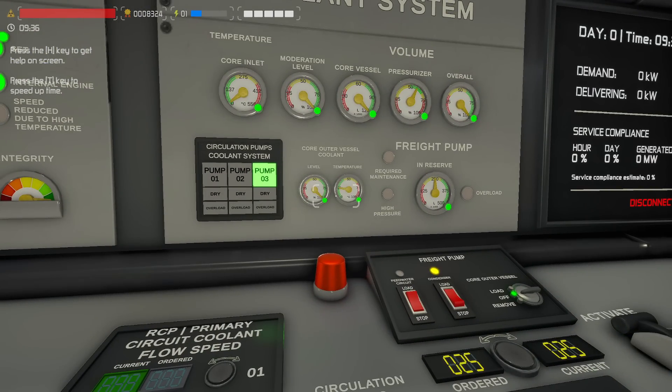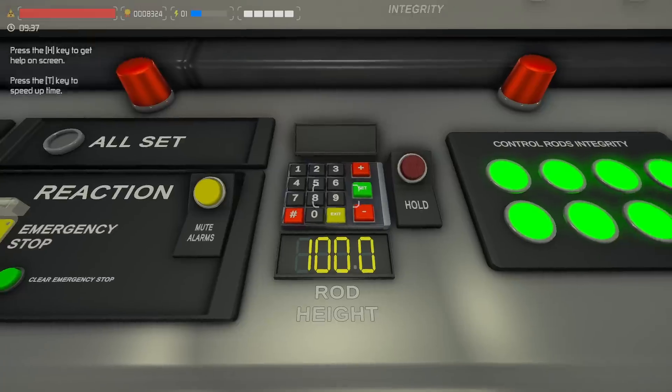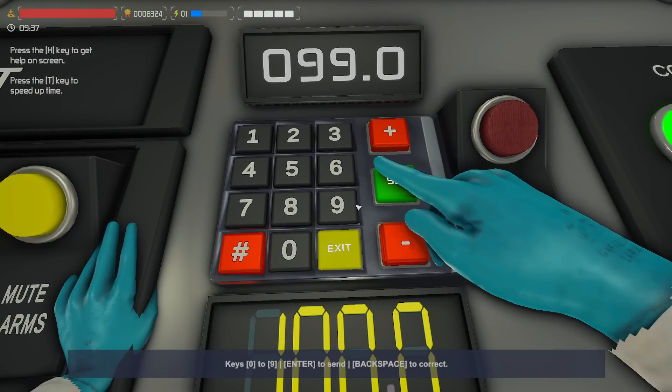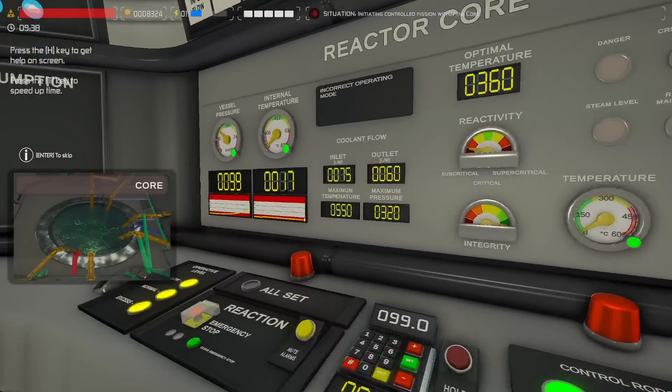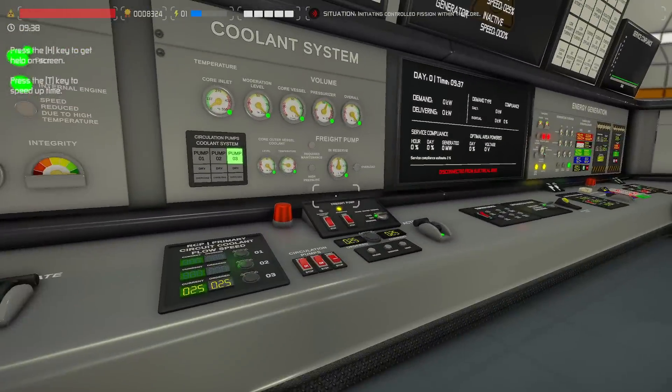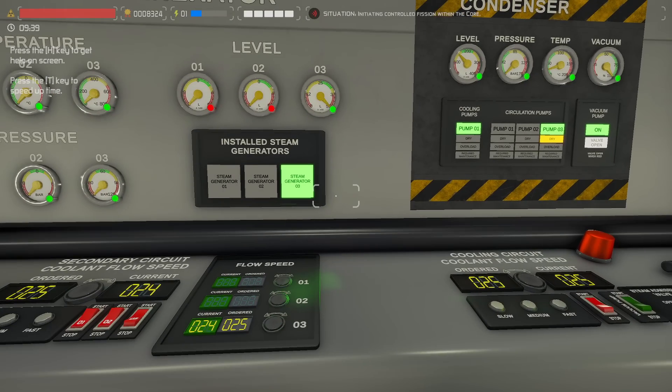Now we have coolant flow, we are moving. Let's see how we're doing with the condenser — it's coming. We can actually start warming things up a little bit here. We have to wait for pressure — we need coolant flowing — and then once we make steam we have to deal with all of this, which is kind of the goal of our video today.